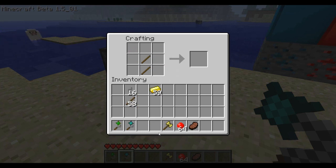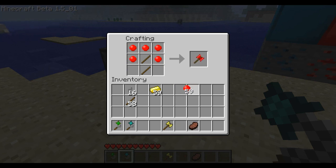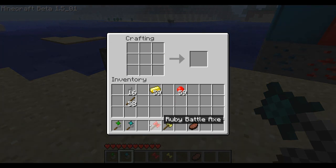Battle axes are stronger than swords because they use more materials. The flail doesn't use as many materials, but it's not weak either — it's something added for a nice look and something unique to the mod, which I think is a good idea. And there's the ruby battle axe — that's how you craft them.